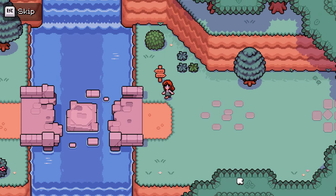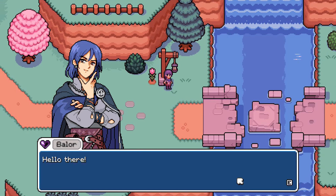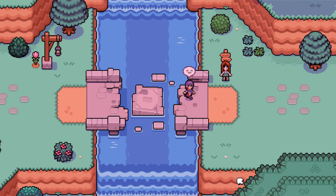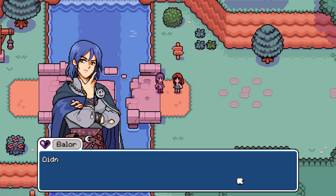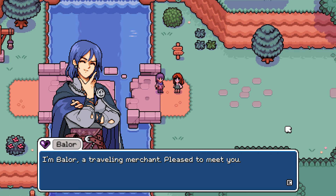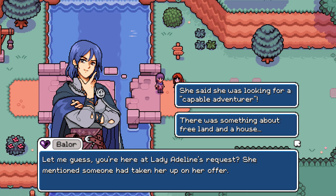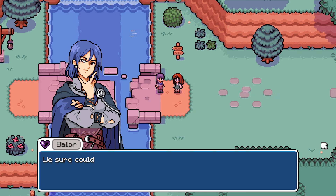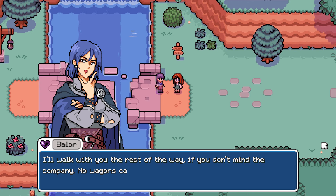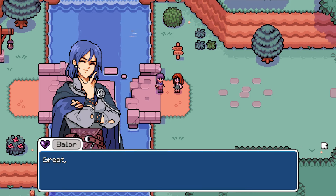Okay, this is cute — I like the art style. We encounter a character named Balor — he does a little hop! He says he didn't expect to see anyone out this way since the roads have been a mess since the earthquake. He's a traveling merchant, and he guesses we're here at Lady Adeline's request. We say we're a capable adventurer. He offers to walk with us the rest of the way since no wagons can get through — the bridge collapsed, so he has to carry everything on foot.